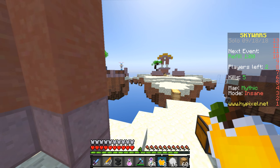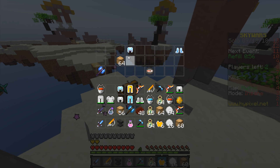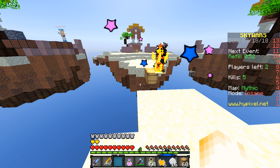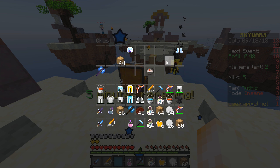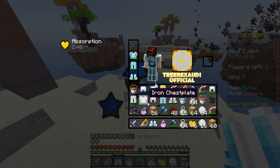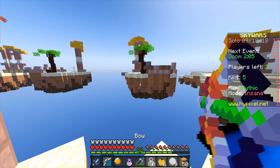There are apples — and they have arrows, that's nice to know. Got a blaze rod right here, we'll see it from there, yes it does. We got some protection 4 stuff too, put that on. Oh, wrong helmet — that'd be bad.